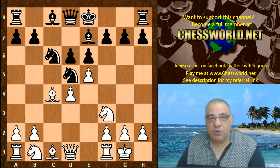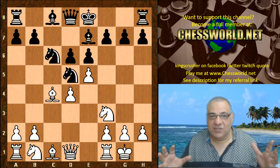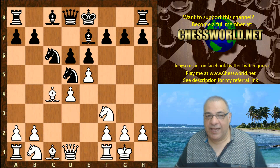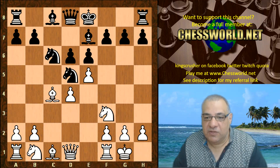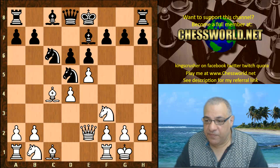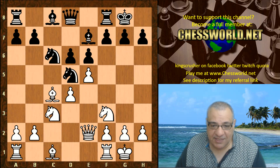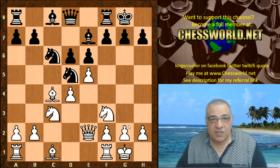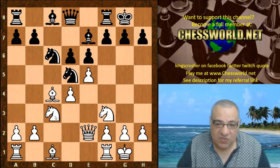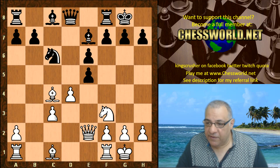This position is interesting territory — it's the Smith-Morra gambit by transposition. It's interesting to know what light book thinks and what Leela can give us in terms of new insights. Queen e2 is a standard book move, black castles, and now a rarer choice — usually white plays knight c3 statistically. I'm not a total fan of this move because there's structural damage.